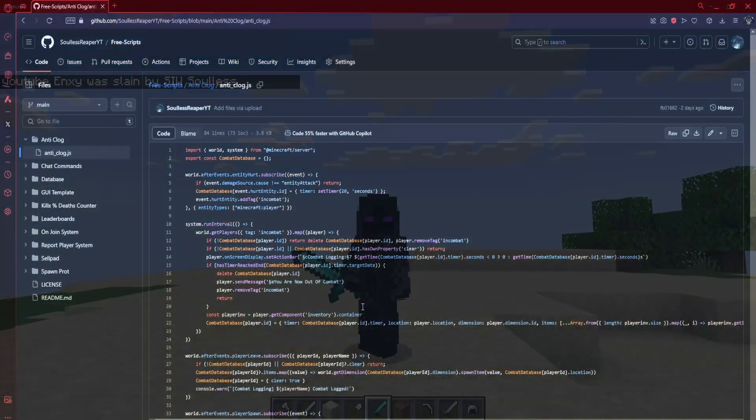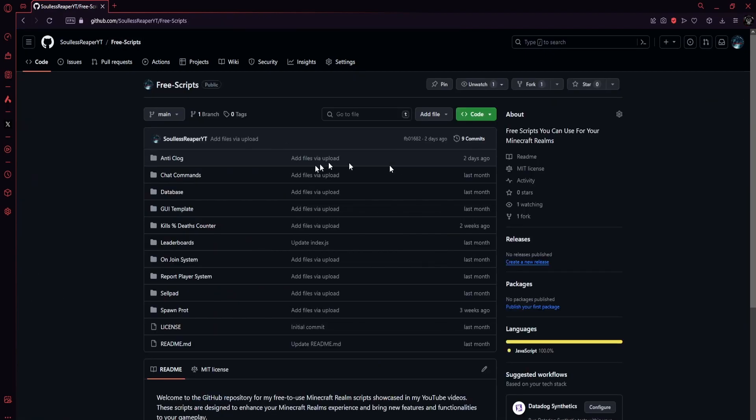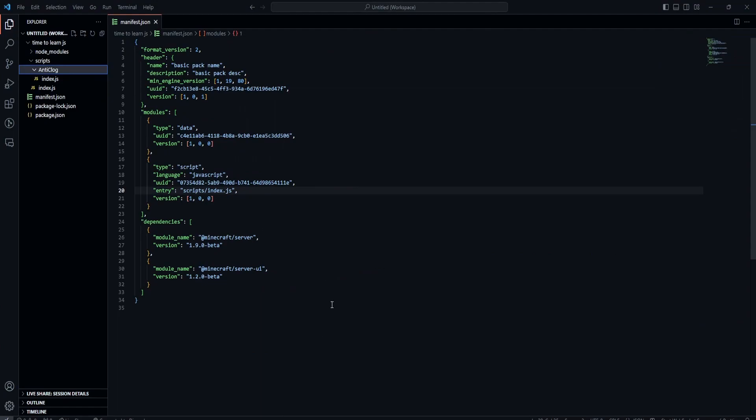The first thing you want to do is go down in the description below and make your way to the anti-clog folder on my GitHub. To get there, go to free scripts and you guys will see anti-clog. Click on that and then click on anti-clog.js. Once you do that, go over to the right and click on copy raw file. Then open up Visual Studio Code.